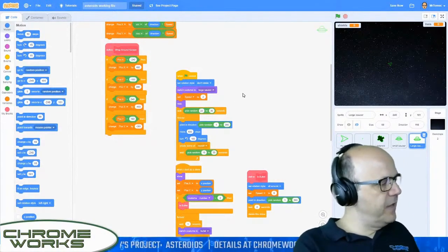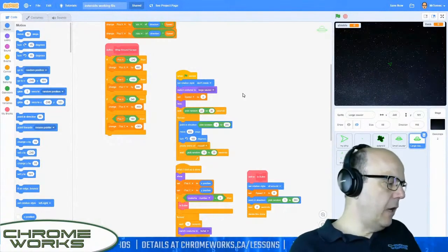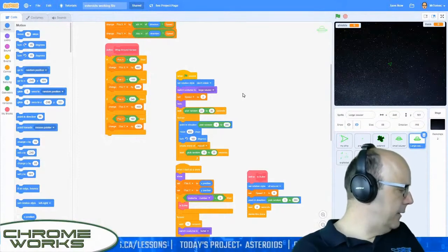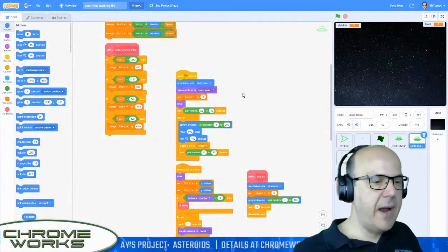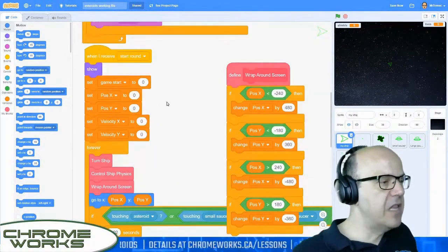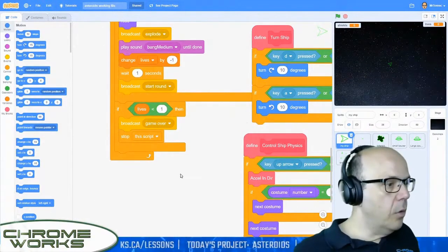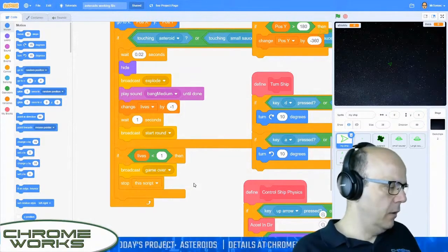We just have a little bit left to go — there's an event that will make more asteroids appear as you get to different levels, and then we're going to add the game over event and then we will actually be done. Let's go back to my ship, to the 'when I receive start round' block — if lives are less than one we've already added all that stuff at the beginning. So all we have left is the game over event.